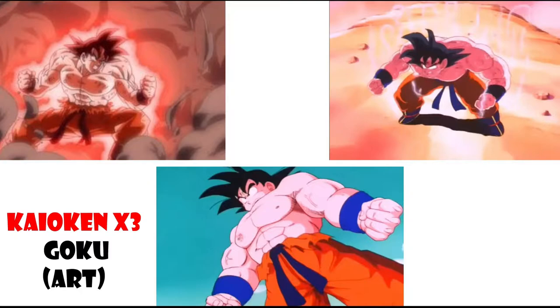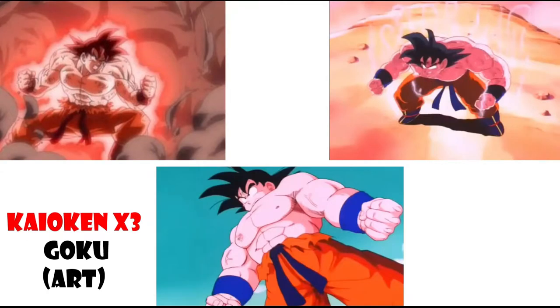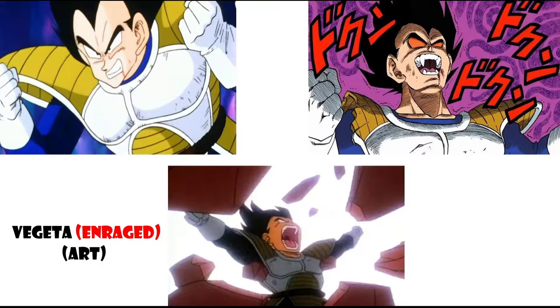These are the arts I think they could use, and like in my first video I try to match the Goku and Vegeta arts. The bottom art is going to match the Vegeta one. For Vegeta, I called him Enraged Vegeta — the art that fits best is one where he looks mad or fierce. This Vegeta has his arms up while Kaioken Goku has his arms down, so they're kind of opposites, and I think that works well.